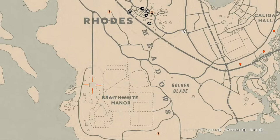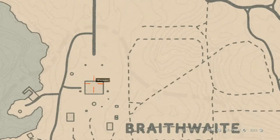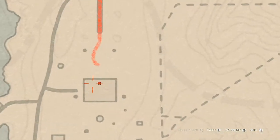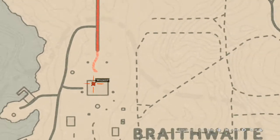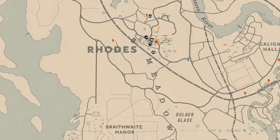Right here inside the Braithwaite home there is an antique alcohol bottle — a London Dry Gin bottle. Go get that; it's on the ground floor on the dinner table. I also have a couple of things up inside Rhodes to tell you guys about.